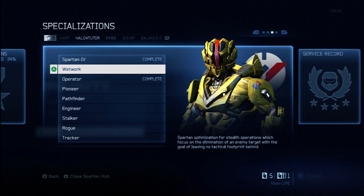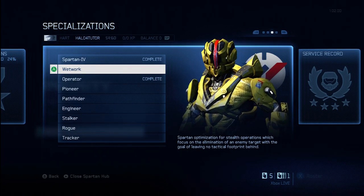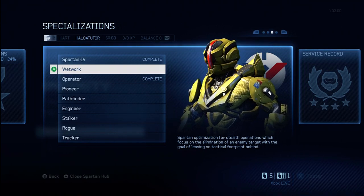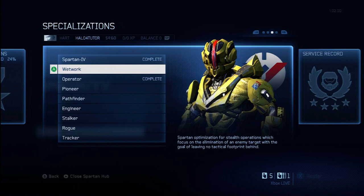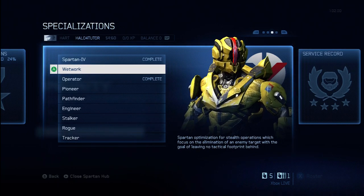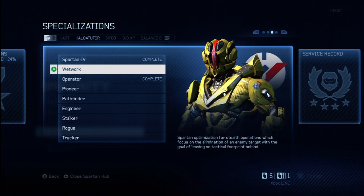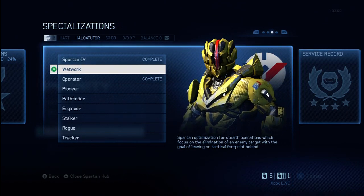Wetwork and Operator are the only two specializations — the first two — that you will have available when you first hit level 50, so you're really only going to have a couple of choices: Wetwork or Operator. This is what you're going to get with Wetwork. If you want to know what you get with Operator or any of the other specializations, make sure to follow the specialization playlist on my channel. Thanks for watching everybody — I'll see you in the next video.